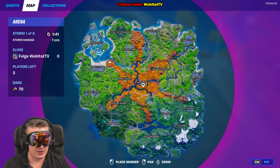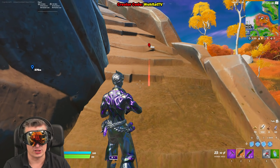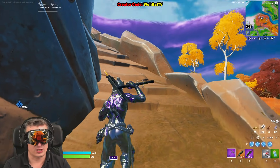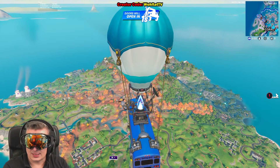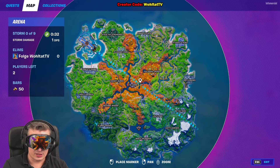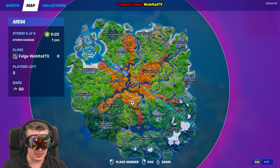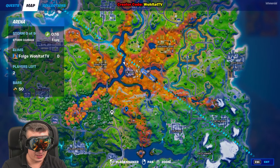The best spot for chickens is Pleasant Park, but let's go to other locations first. The best area overall is here in the middle of the map, south of the Spire. Simply land in this area at the house, get some loot, and then look for animals. Check out my other videos for more specific locations to find raptors, wolves, and boars.